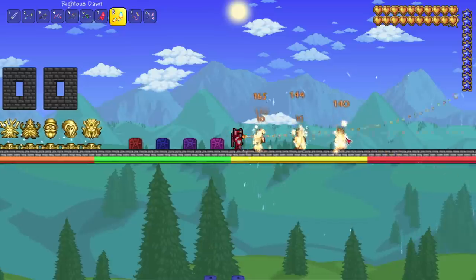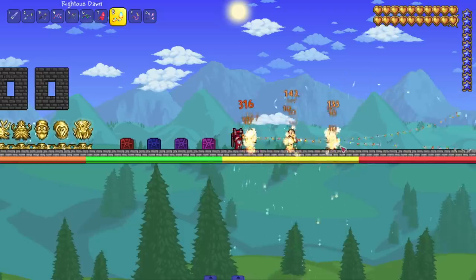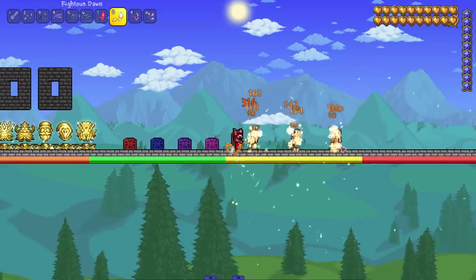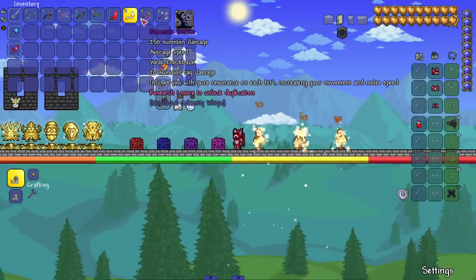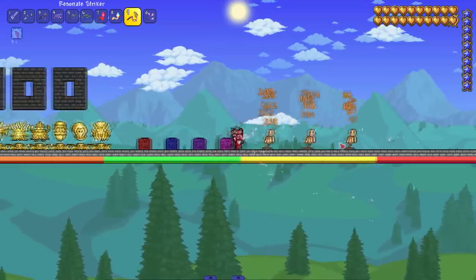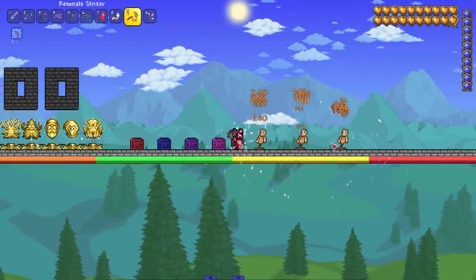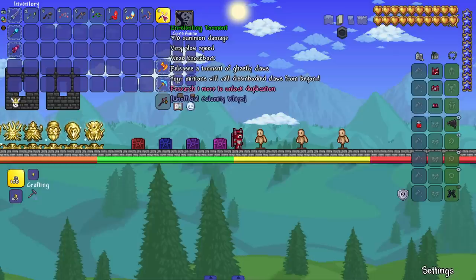We got righteous dawn — if you're nearby your target, your minions will imbue you with resistance. Let's see it in action. Do I get a buff in the top left? I'm not seeing anything, maybe just a silent buff with no icon. Next up we got the resonant striker — infuses you with pure resonance on each hit, increasing your movement speed and melee speed. This is the first one that buffs us rather than our summons.